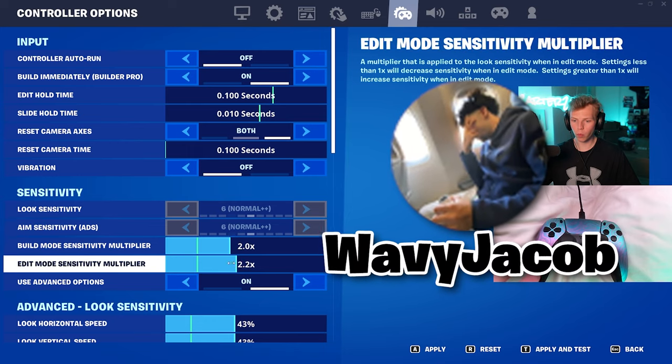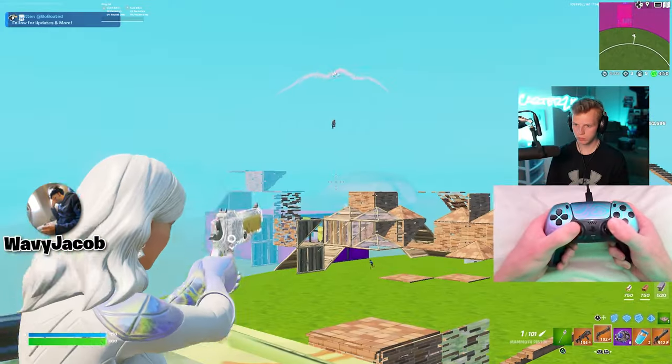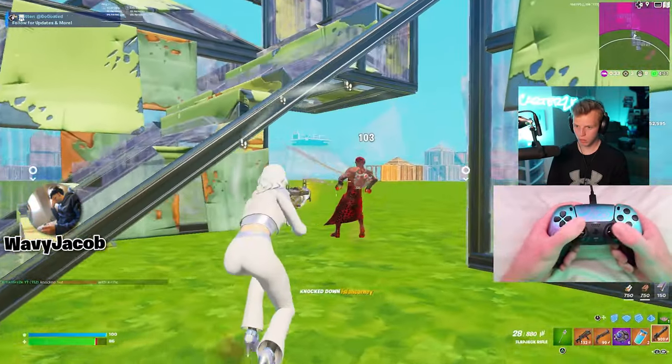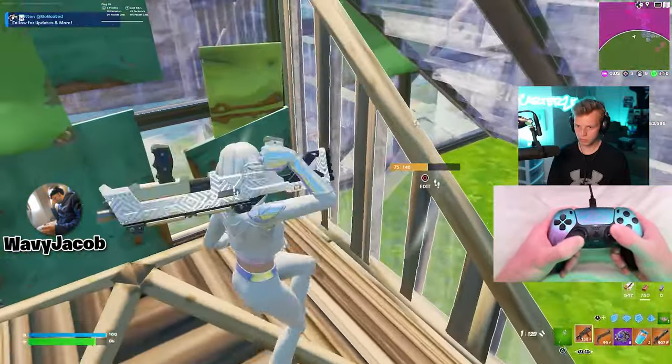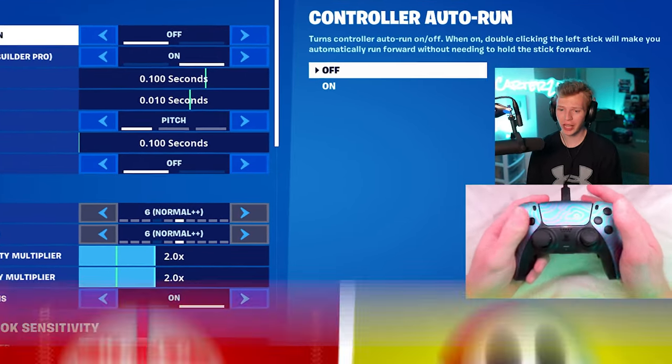Now we go up against Wavy Jacob, and these are what Wavy Jacob's settings look like. Pump wins over Wavy Jacob.